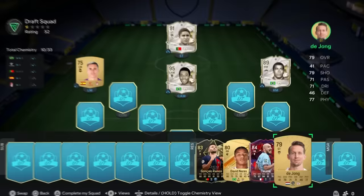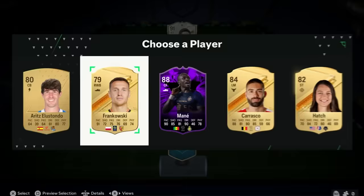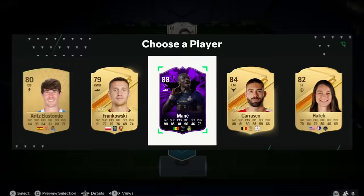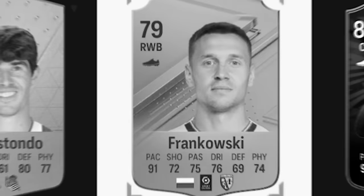I would have loved to go for Depay. De Jong it is. Getting into the final reserves pick. Spanish has not been lucky for us. Maybe Polish will be because this could be Lewandowski - you never know. Instead it's Frankowski. I should have just gone for Senegal - we would have had an 88-rated Mane instead of picking Frankowski.